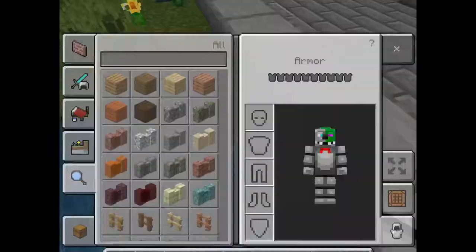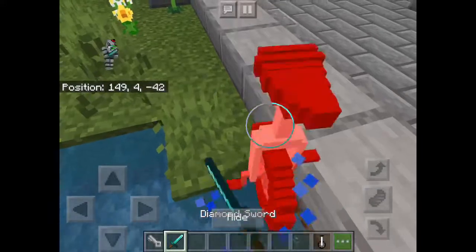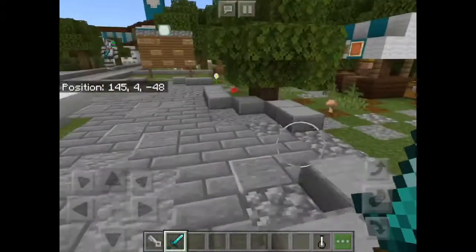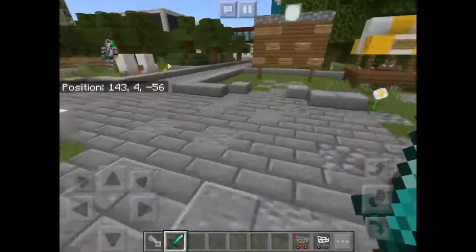Wait, before I go — I might have to kill this. Oh, I have a diamond sword! Maybe I'll just leave it there — it's hard to get one of those. Alright, let's get to the shopping cart mod.